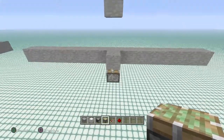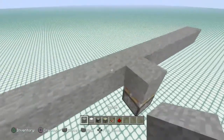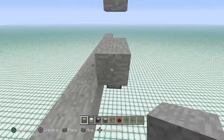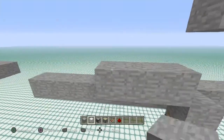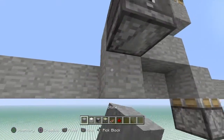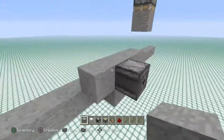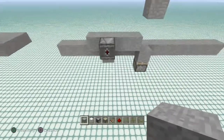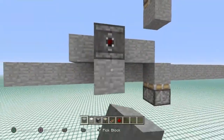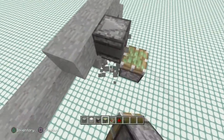Now we're going to chuck in some decorative blocks. Come in right over here, over two blocks, and then one more and place in an observer. Now we're going to chuck a block in just like that so your block doesn't actually get lost when you break it — because that's what's going to activate the door. Go ahead and place in a temporary block right there, and chuck in a piston just like that.